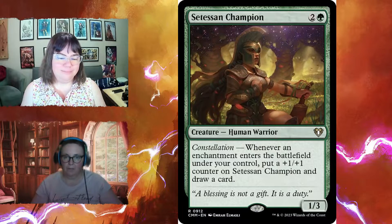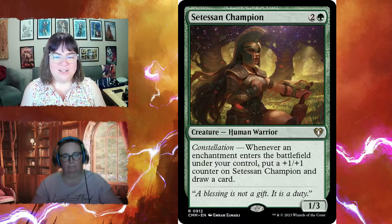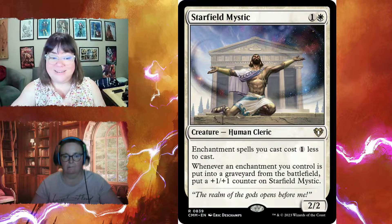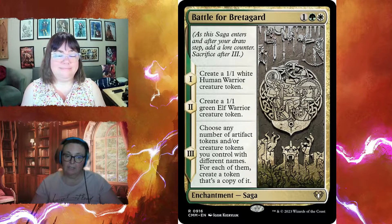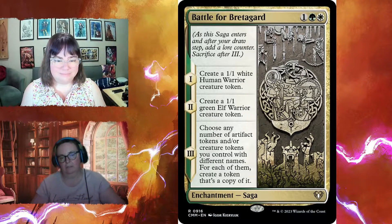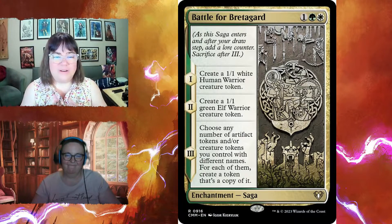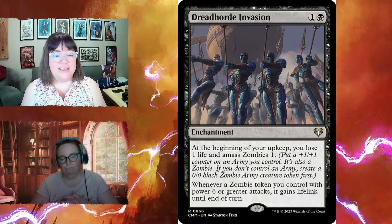Citizen Champion is a one-three for three with constellation — whenever an enchantment enters under your control, put a +1/+1 counter on it and draw a card. Starfield Mystic makes enchantments cost one colorless less; whenever an enchantment you control is put into a graveyard, put a +1/+1 counter on Starfield Mystic. Battle for Bretagard is a saga for one green and one white: chapter one creates a human token, chapter two an elf token, and chapter three copies any number of differently-named artifact or creature tokens you control.